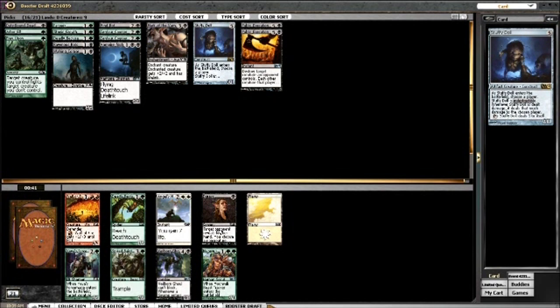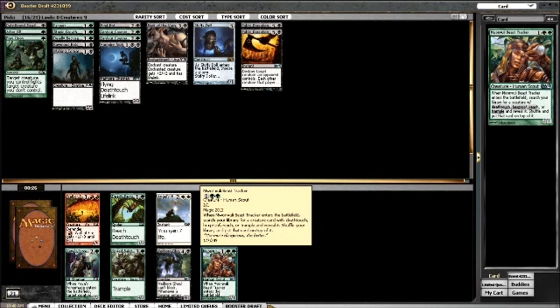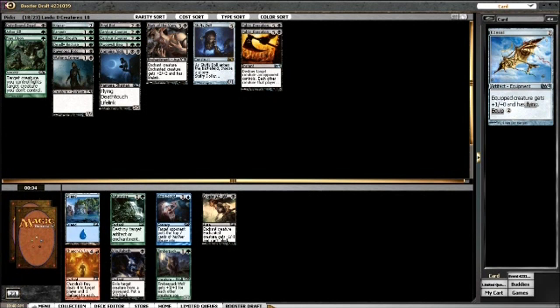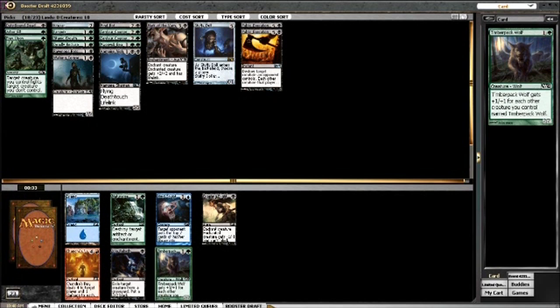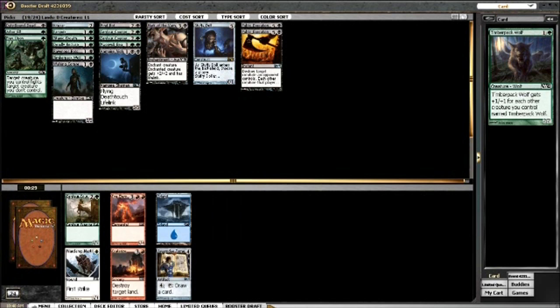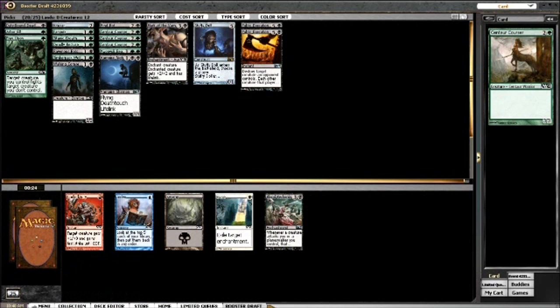Now we have an almost entirely green pack. I'll probably take Beast Tracker because it fetches my Nighthawk - it's like another way to find a Nighthawk, and since it's an uncommon I'll see other cards more often. None of the remaining cards are that good so I'll take a Kite Sail. The Timberpack Wolf made it back a round! I think I have two Public Executions and Prey Upon, so I want to take a creature. Oh my god, Centaur Courser made it back - that's amazing.